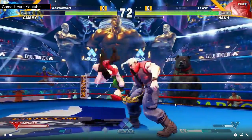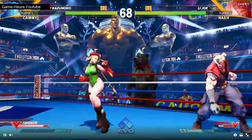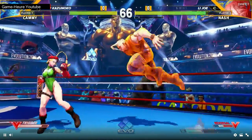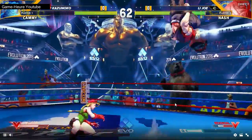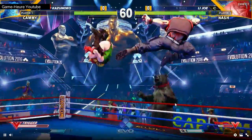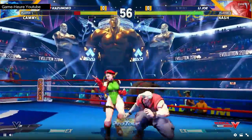Just barely clips that EX dive kick and here comes Kazunoko. You're kind of willing to take that forward throw from Cammy when you're not in the corner, because you definitely do not get as much pressure or follow-up from Cammy after that. Mid-screen it doesn't lead to much at all — not too dangerous — and her V-trigger is just about gone.